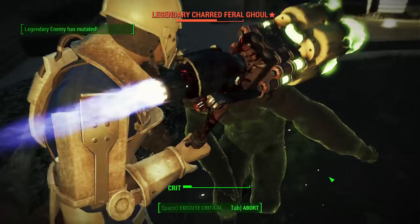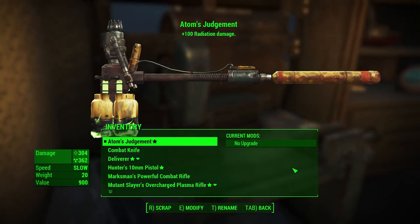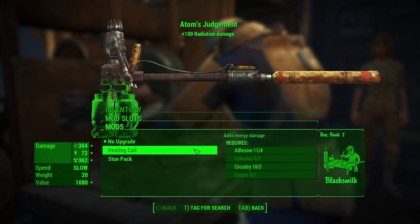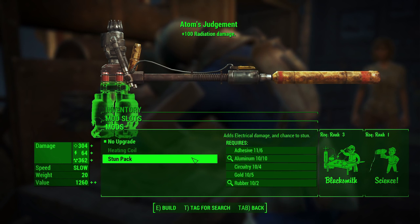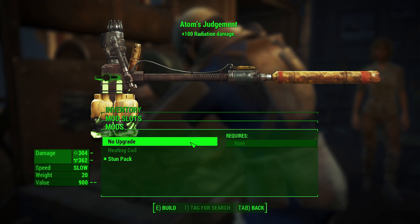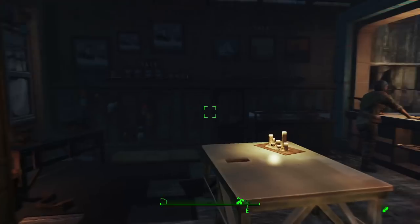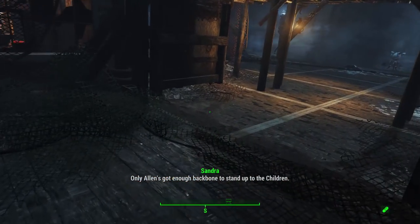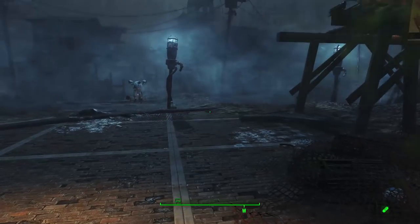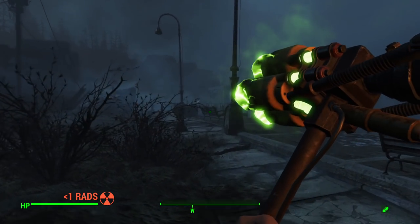The radiation damage can be pushed even further with certain upgrades — I've seen it up into the 600s on the subreddit. In terms of modding, there are two options beyond no mods. The first is heating coil, which adds additional energy damage, very similar to the standard sledgehammer upgrade. That requires Blacksmith rank two. Then there's stun pack, which adds electrical damage and a chance to stun — it procs fairly often, about every four to five swings, which is pretty useful. That requires Blacksmith rank three and Science rank one, though it does offer a bit less energy damage, so it's a trade-off.